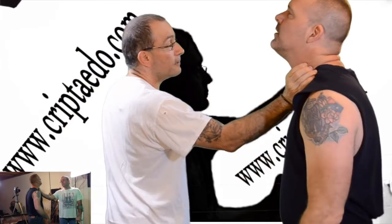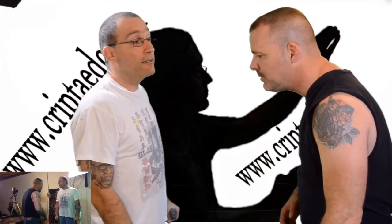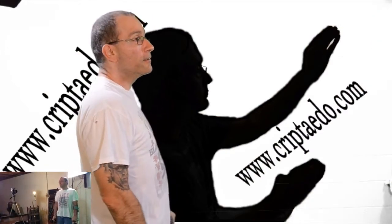Second attack: the attacker comes up again. Outside block, then throat grab — squeeze. The attacker cannot breathe, he cannot fight. Again, you are going to safety. Call the authorities.